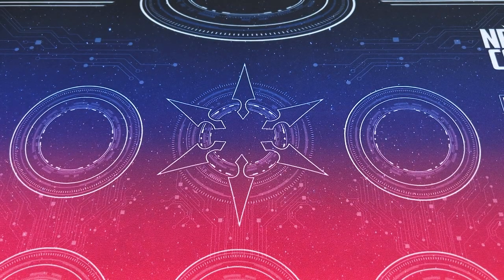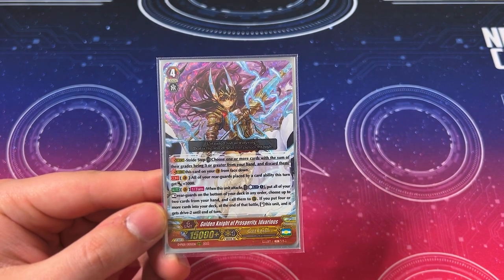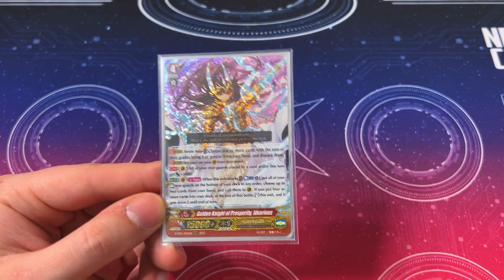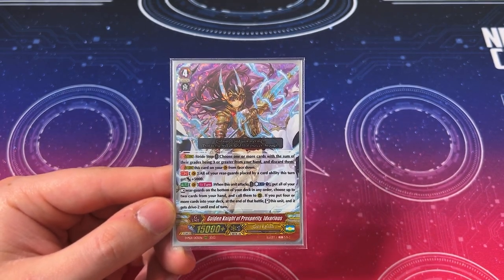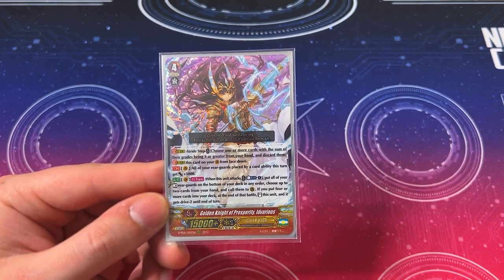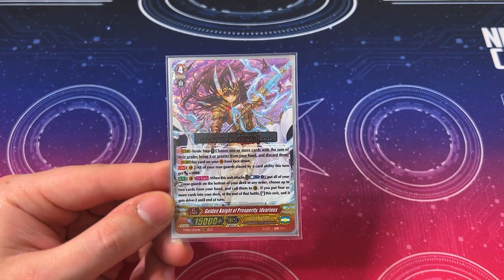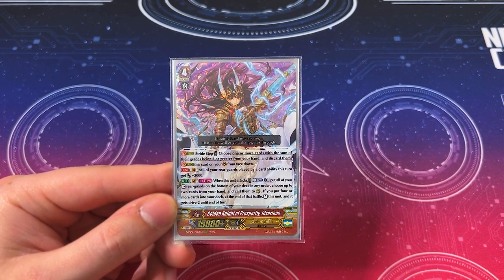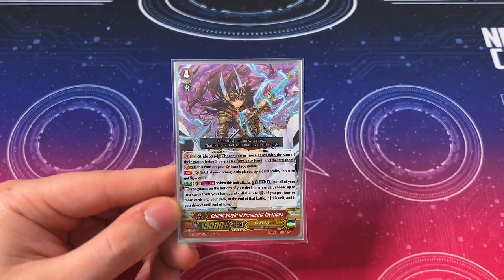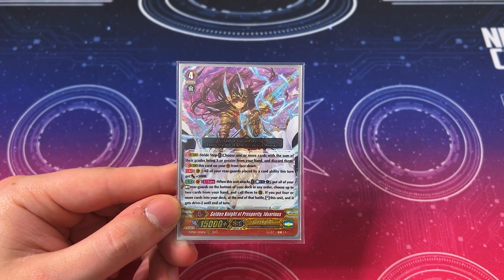One copy of Advarious. Its skill: when this unit attacks, Counterblast 1, put all your rested rear guards to the bottom of your deck, choose 2 cards from your hand and call them. If you had put 4 cards from your field to your deck, you can stand this unit with Drive minus 2. This is really for when you're trying to push for game and your opponent's at 5 damage — you need 2 cards in hand ready to go, unlike Bramden which lets you draw 2 then call 2. It also has a continuous ability: all rear guards placed by a card ability get 5k, which can help when Percival or Trumpeter activates. Mostly just for swinging a lot and finishing the game when Ultima isn't an option.